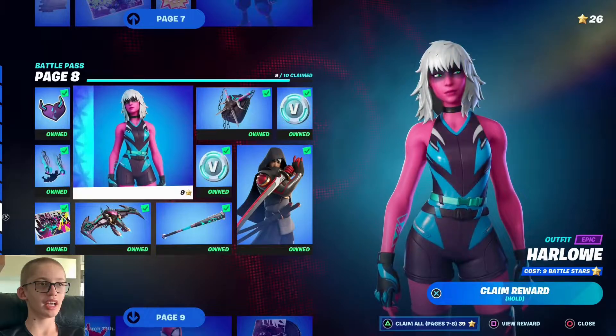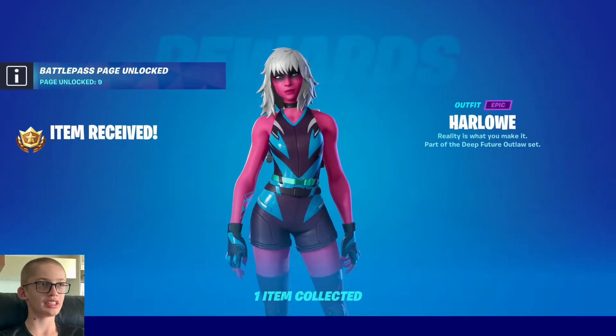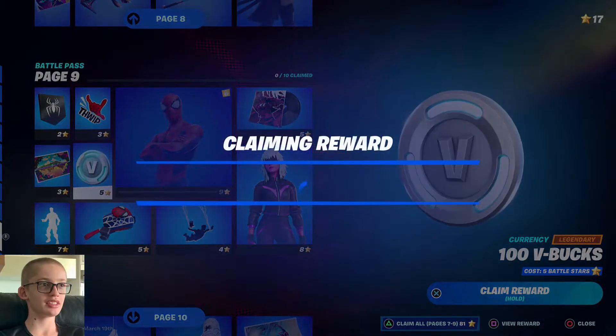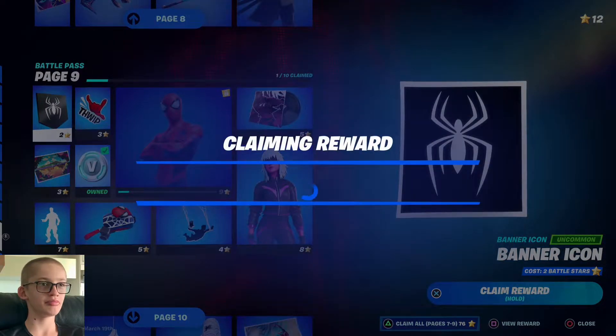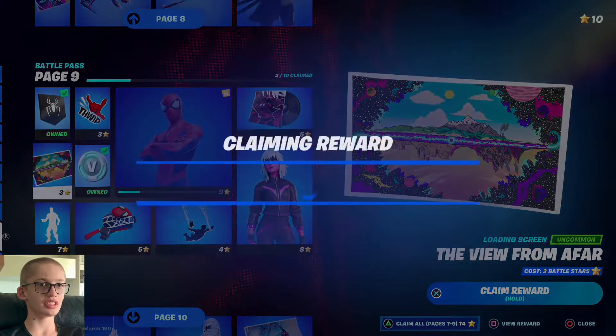Let's claim the Halo. Page nine unlocked — perfect. Let's claim the V-Bucks, let's claim the Spider-Man banner icon. This is a cool loading screen, let's claim that.